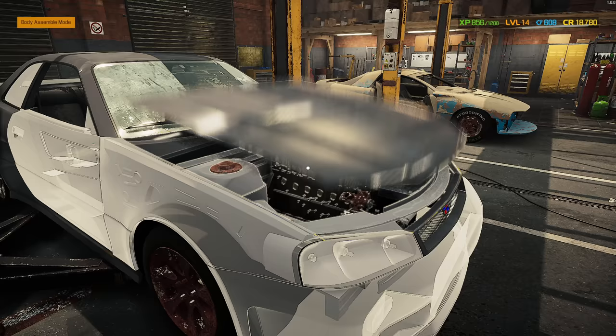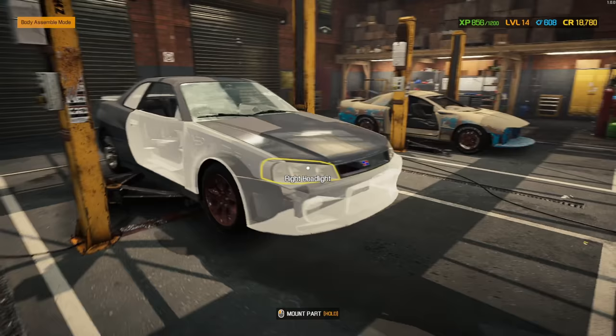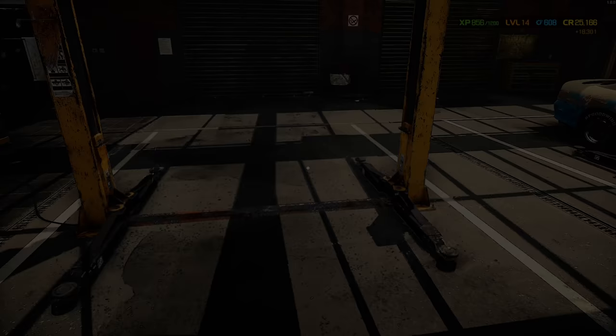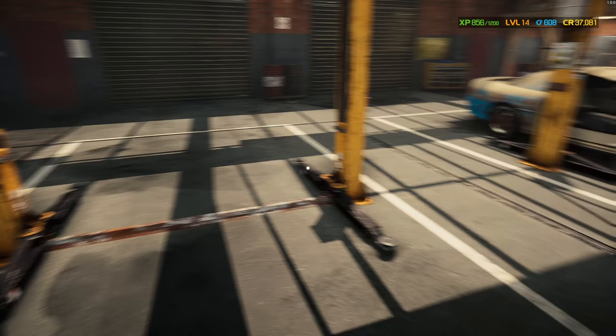We replaced all the mechanical components. All that's left are the two body pieces — I was able to fix both the hood and the bumper. The car's not complete, but at this point we want to sell it, put the cash in the account and be done with it. We have $18,780 in our account right now. Buy price was $11,114 and we're selling it for $18,301. So we're going to make a profit of $7,187 on the car minus the cost of any repairs, which was largely negligible. That leaves us with a grand total of $37,081 — up just shy of $5,000 in profit from the $32,299 we started with.